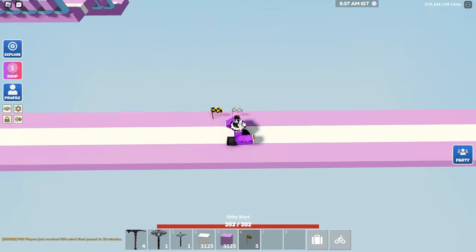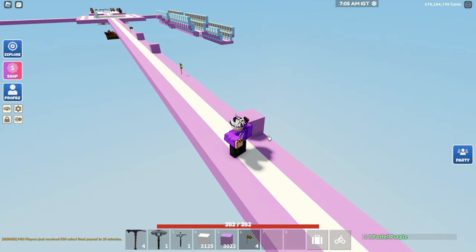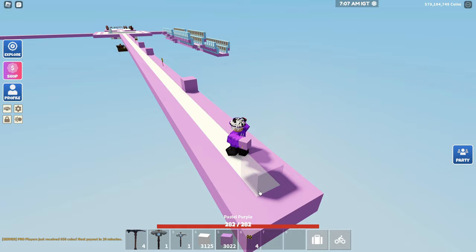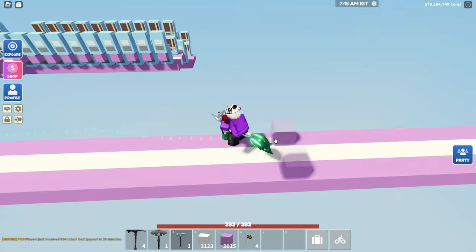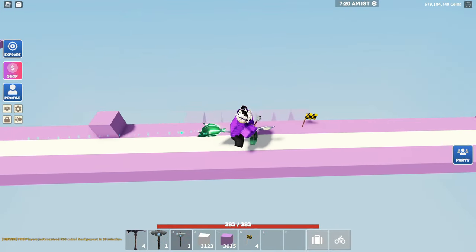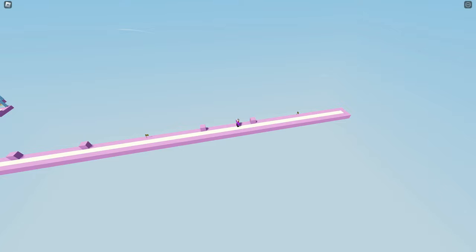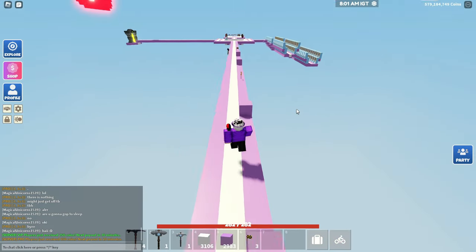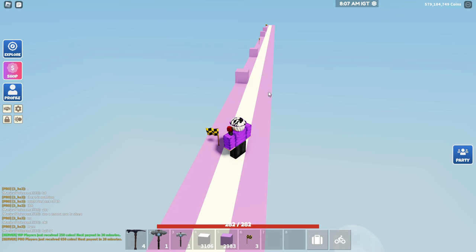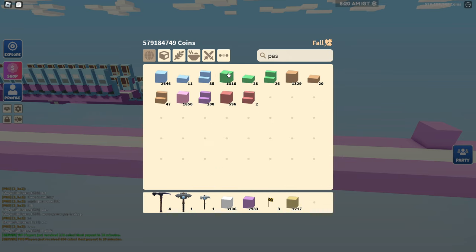So we need obby start platforms — we'll have one right here. We've got one here and this is 10 blocks, so we're probably gonna have to expand this platform. We want to make sure people can't cheat, since people with speed things could easily get across. I think this is a good distance and they're pretty much evenly placed apart. Now we're just gonna start building them — this one's gonna be the easiest, then it's gonna go medium, then hard. I think we should build with that kind of color. Let's just see what it looks like in pastel — that's why I'm testing it first.